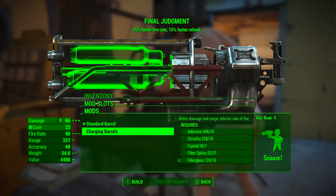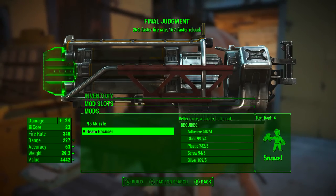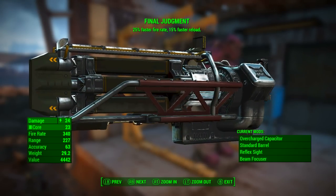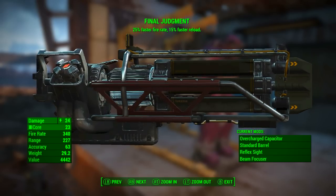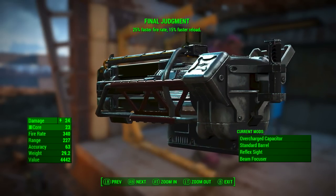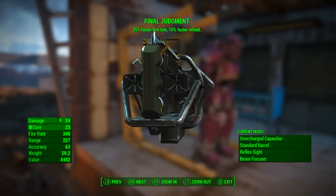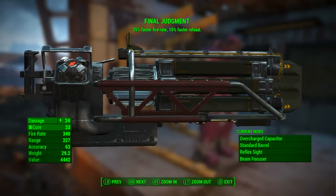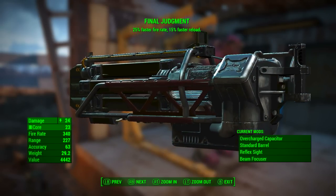You will have to make a choice between the standard barrel and the charging barrels — in this video we're going to look at both. First, fully modded with the standard barrel: Final Judgement has a base energy damage of 24, uses fusion cores as ammunition, fire rate of 340, range of 227, accuracy of 63, weight of 29.2, and a value of 4,442. As we can see, Final Judgement's legendary effect is 25% faster rate of fire and 15% faster reload.